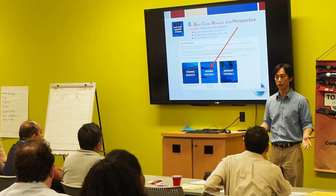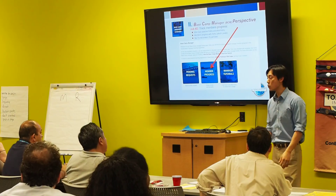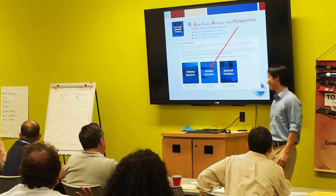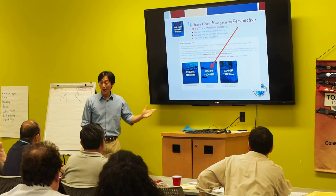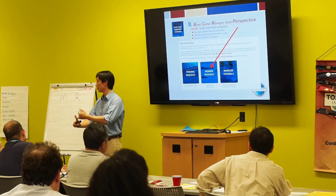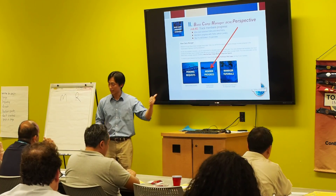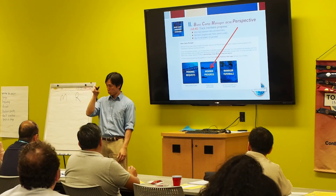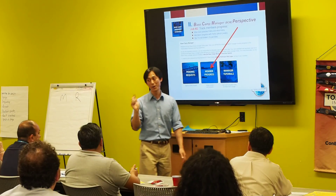Basecamp also allows us to track member progress. How many people have served as VP Education? How many of you knew exactly what speech your member was on? Basecamp makes it so much easier. Go to member progress and you can see which path people have selected, whether they're on level one, two, or three. One tip here: when you get onto member progress, my experience is it's pretty slow. It's not broken — it's just slow. You can wait.